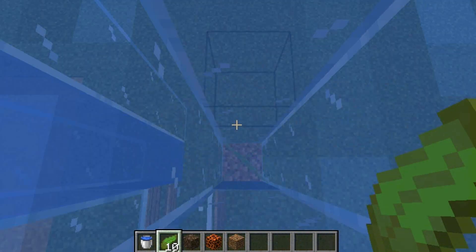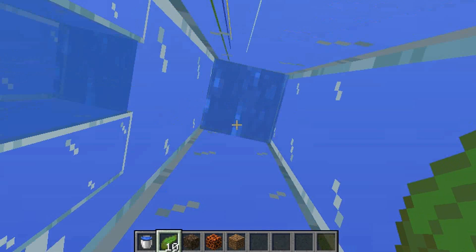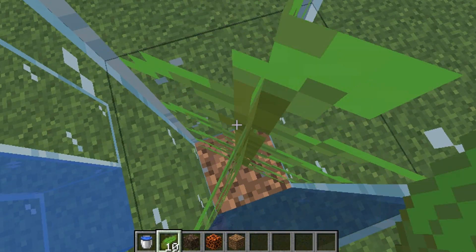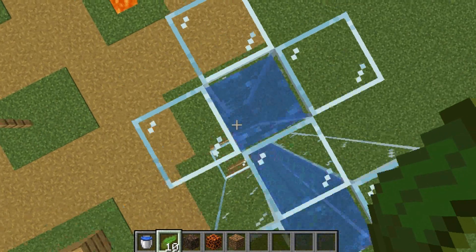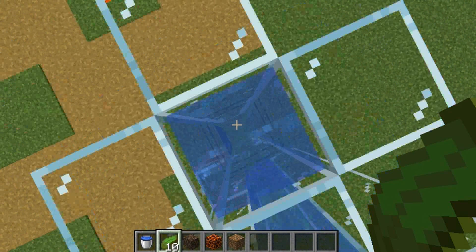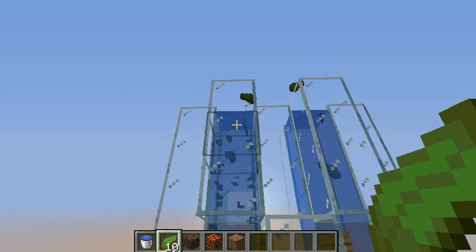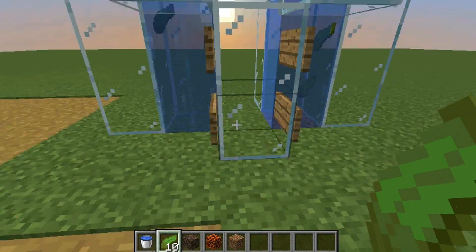All of these blocks are falling water — not full water blocks. Placing down the kelp will convert them to full water blocks. Then after that you can destroy the kelp, just like that.